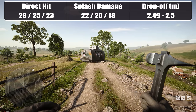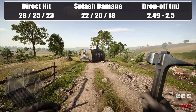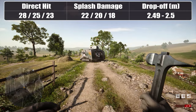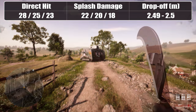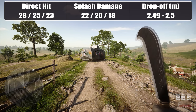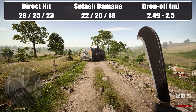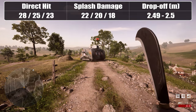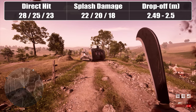Against infantry, the 20mm cannon is somewhat disappointing. Direct damage is barely more than that of the HMGs, and if the enemy is running Flak and/or Juggernaut, even direct hit damage is reduced by 10% for each perk, resulting in 4 or even 5 shots to kill. Splash damage reaches 2.5m and can kill in 4 to 6 shots depending on enemy perks. That's not great considering you are sacrificing 2 HMGs to mount a single cannon on each side — but on the other hand, the high explosive rounds allow you to tackle infantry sheltering in, under, or behind cover such as sandbags, walls, or buildings.